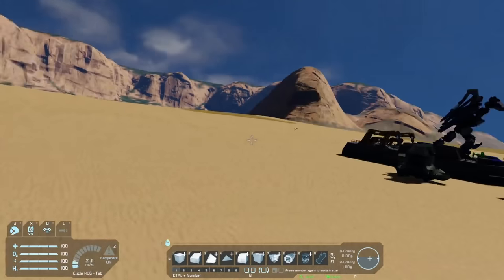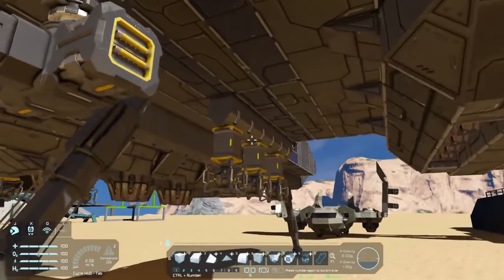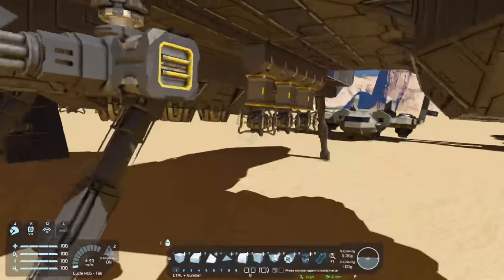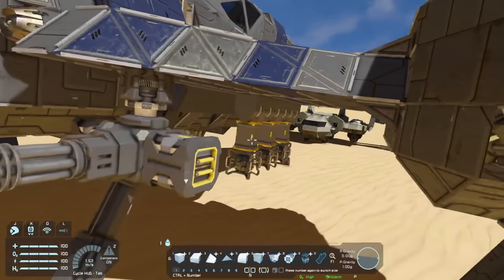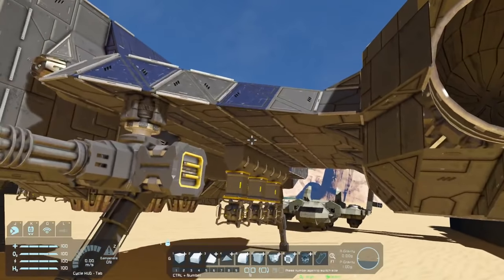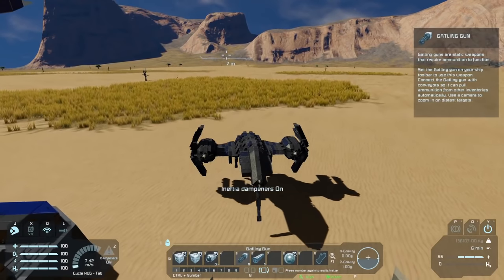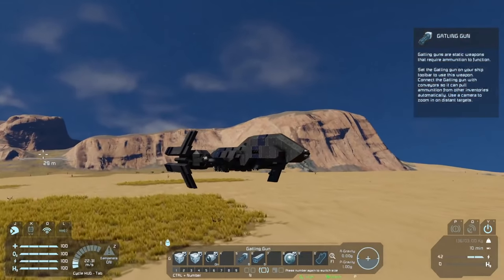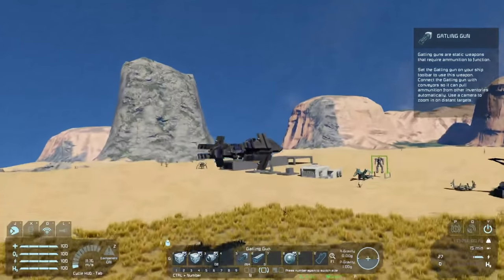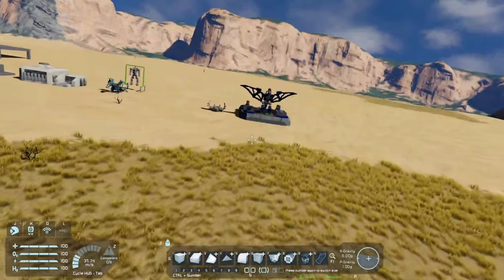The last tip is using conveyor tubes and gatling guns on small grids to disconnect two parts of a grid while keeping them originally as a single compact build. A single shot from a gatling gun will break a conveyor tube, and with a blast door on one side there's no deformation damage to your build. A bomber is an easy application: get some forward speed, turn around your gatling guns, shoot the conveyor tube, and the warheads fall off — a simple bombing system.